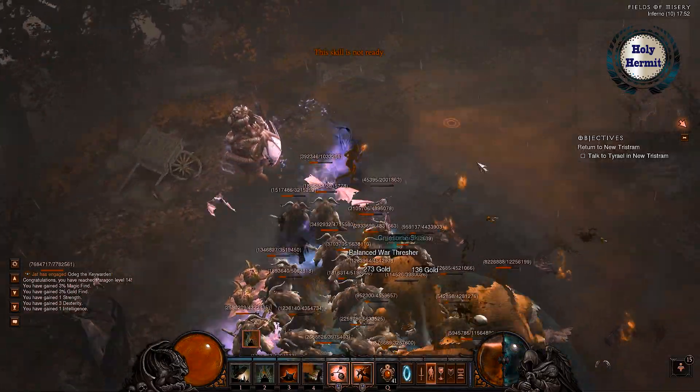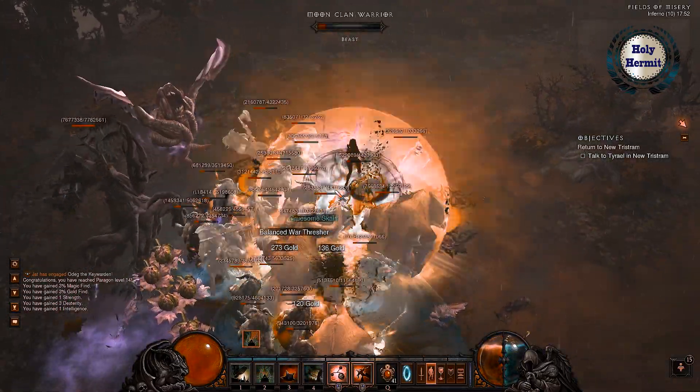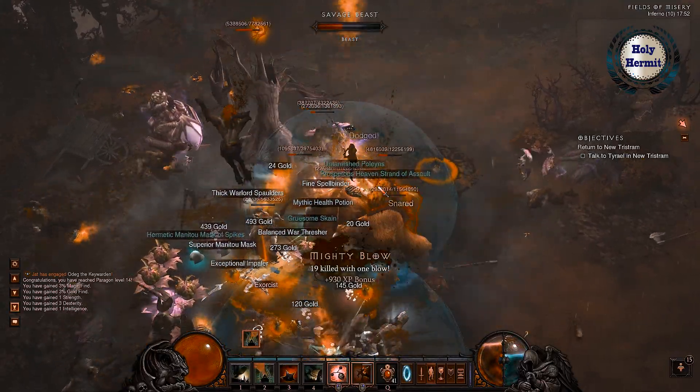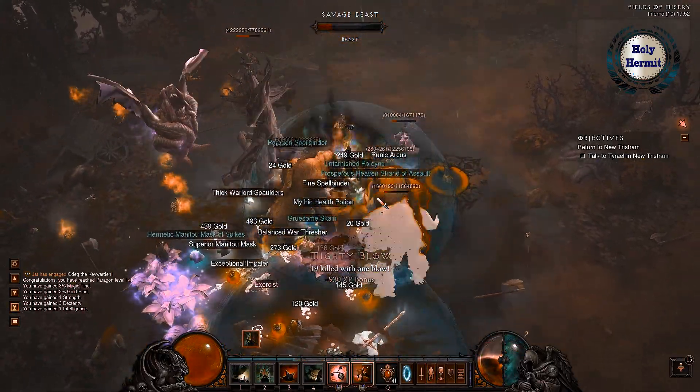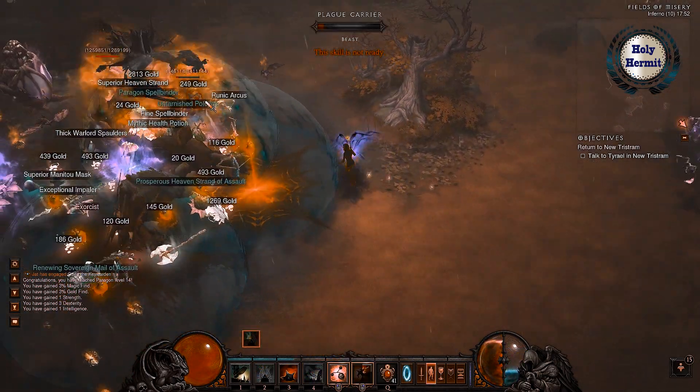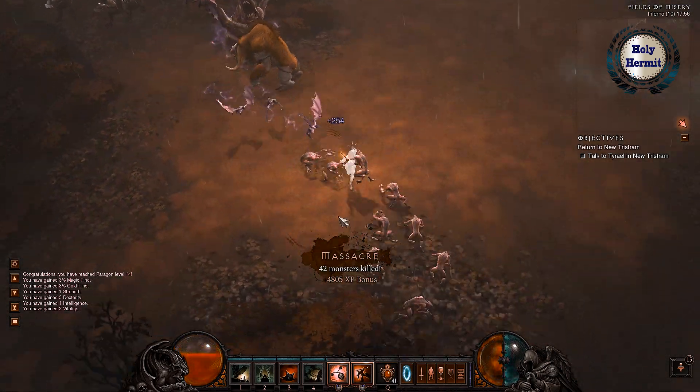A ruby will suit you more in your weapon for two reasons. One, your build benefits from your weapon damage rather than overall damage. And second, low crit means you will not end up killing yourself when fighting an elite pack. In case you are wondering about life leech, let's just leave that to the build.